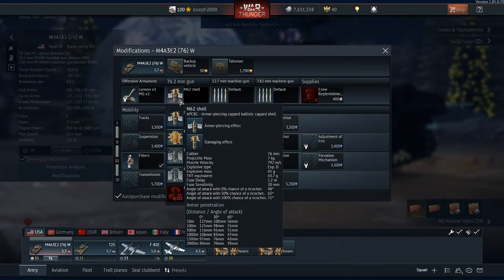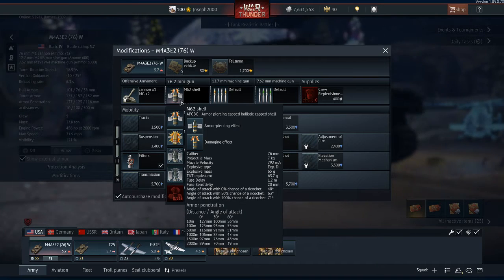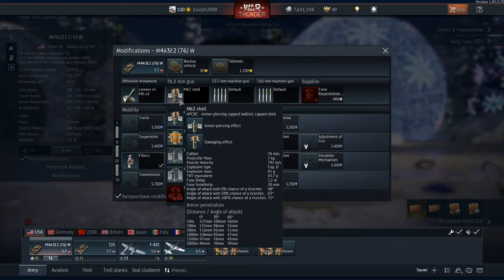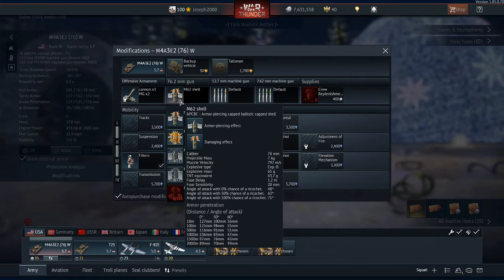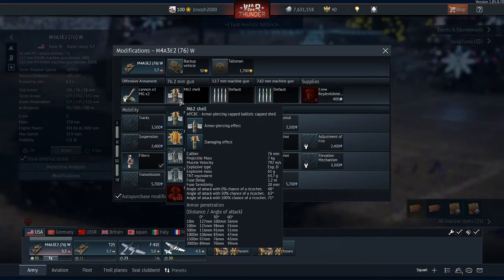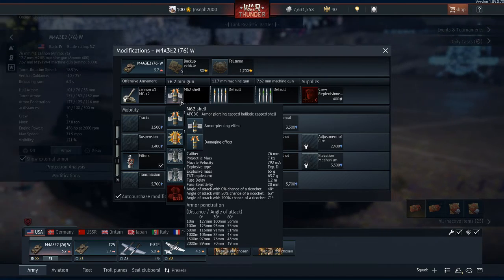APHE shells are essentially APCBC shells and are pretty much equivalent to APCBC. APHE however is more comparable to a solid AP, except it does have explosive filler.